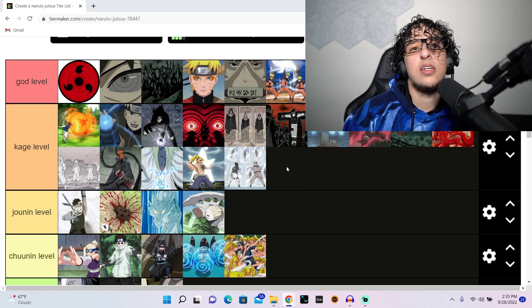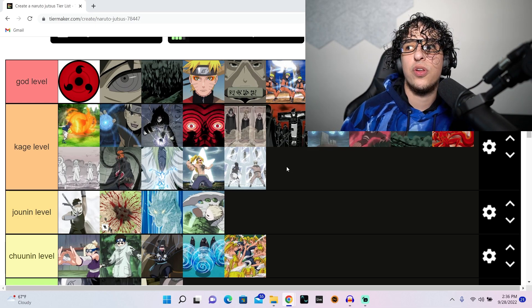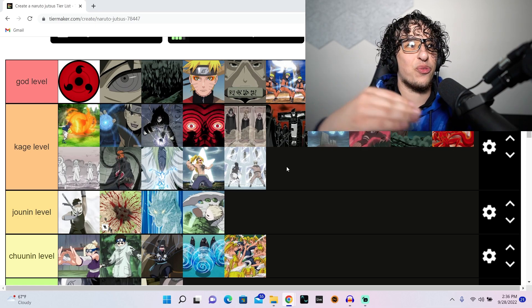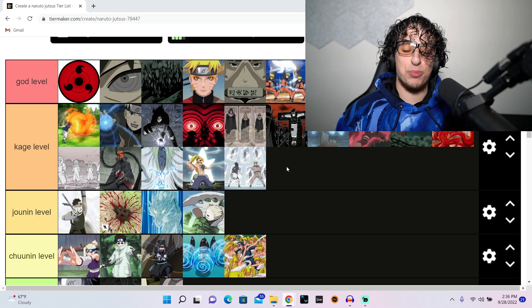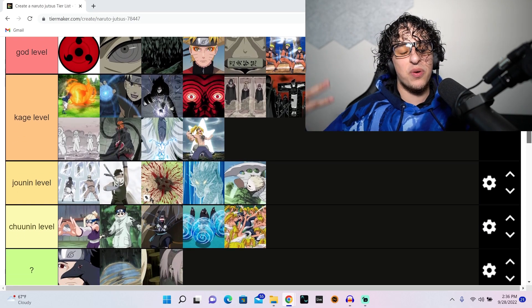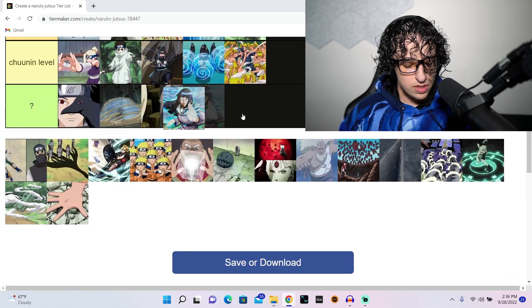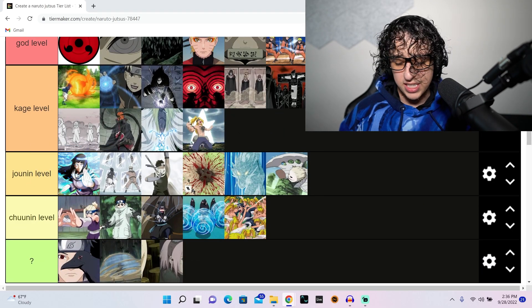People wouldn't put the hidden mirror jutsu up high, but watching Naruto for the first time this is one of the first jutsus that really captivated me. They were actually stuck in there, and she was going from reflection to reflection, throwing ice. I'm going to put it the same level as hidden mist. I'm thinking more about it and don't want to put it at kage because there's already a lot of kage stuff.